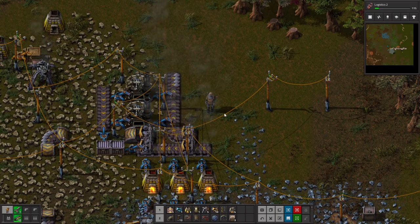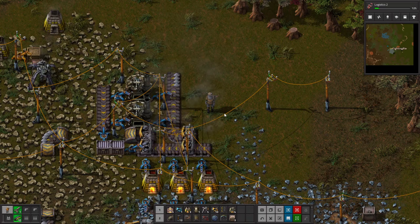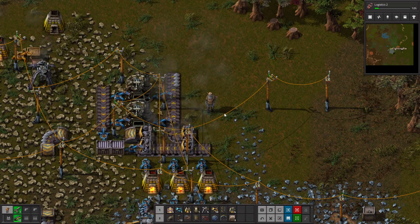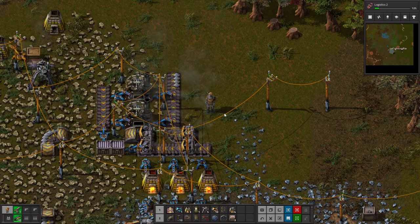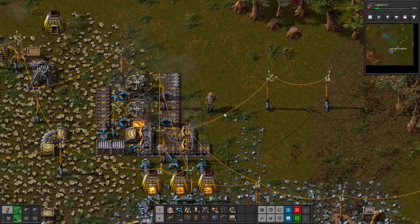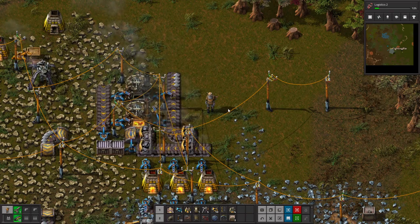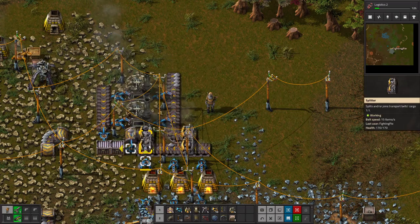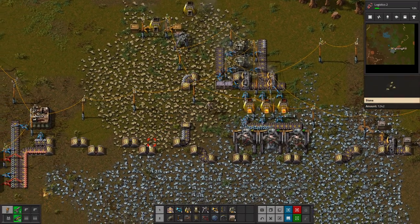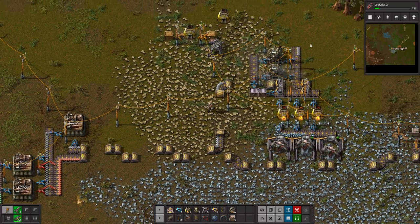We do need to look up one thing — what's the throughput? 1.875 tiles per game second. I think you're supposed to have like 36 furnaces, so we'll have 36 of these in our production line. I'm probably going to leave this running for a while and just build up everything — even though this goes slow, it'll get there.